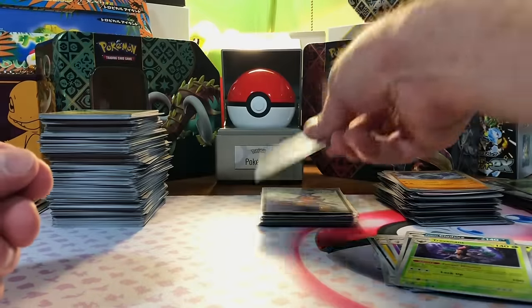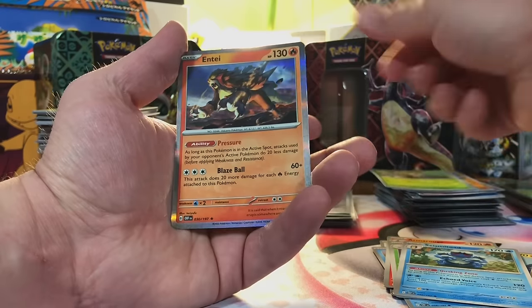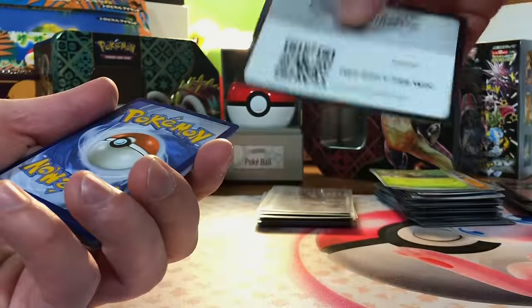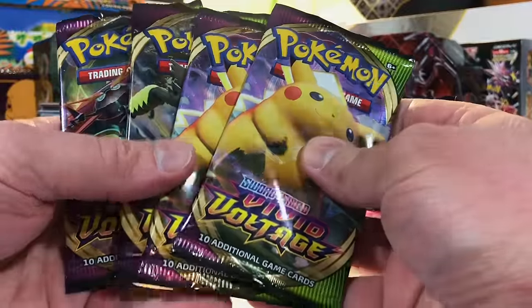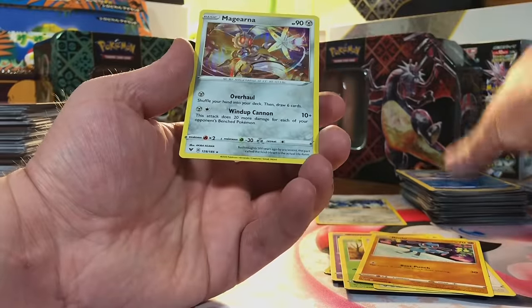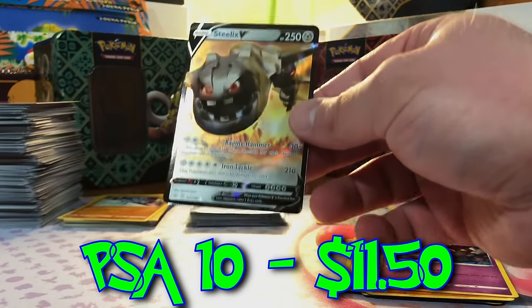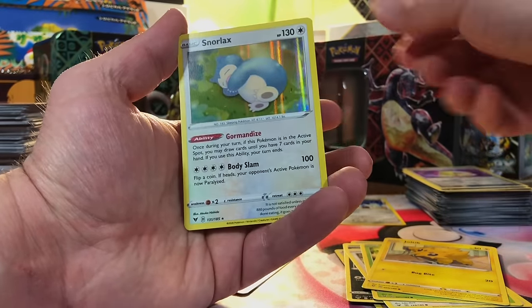We are rolling in the hits on this channel! Come on, Obsidian — Bounsweet, Rowlet, Entei. Last pack of Obsidian Flames — Litwick, Baltoy, Togekiss. We're going into Sword and Shield now — four packs of Vivid Voltage to start. Kricketune, Lucario — Vaporeon, Magearna Holo, Dreadnaw, Steelix V — we'll take it. Last pack of Vivid Voltage — Drone Rotom and Snorlax Holo.